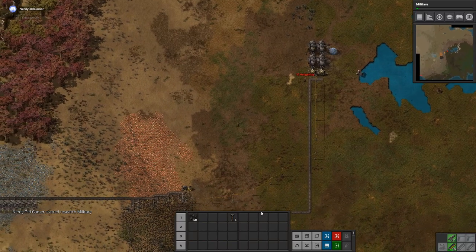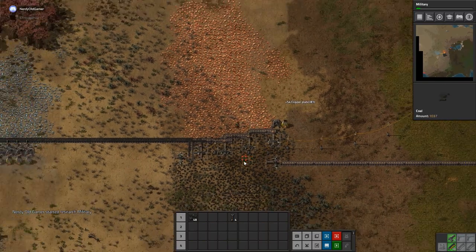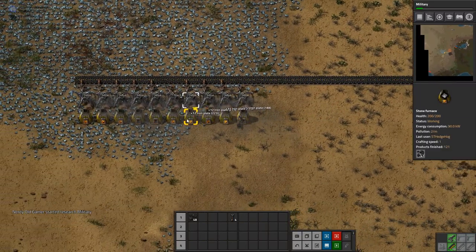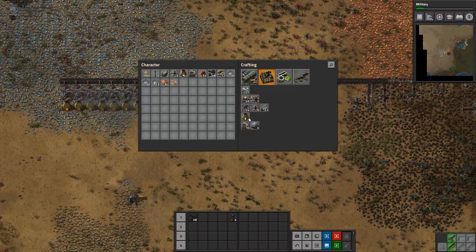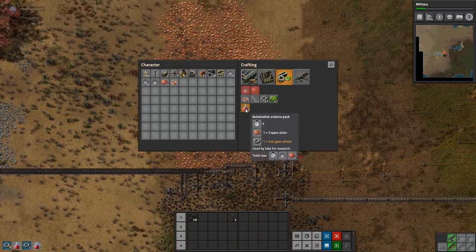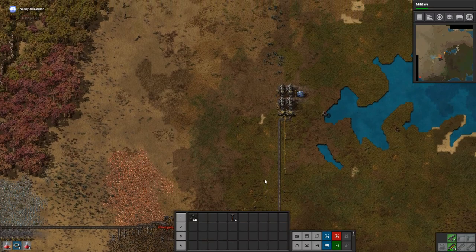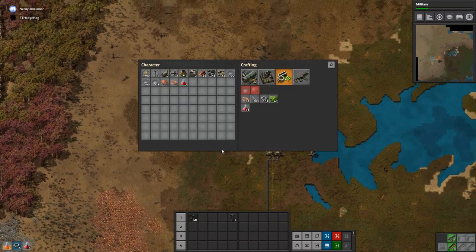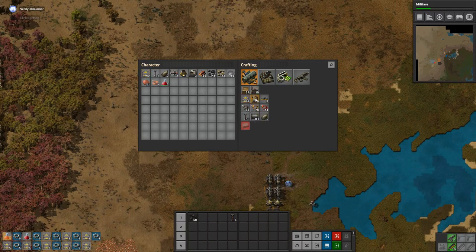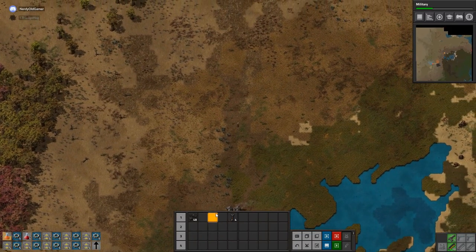That's researching, but we need some more red science packs. A science pack is just a gear and copper plate — not too bad to make, but they take a long time to handcraft.